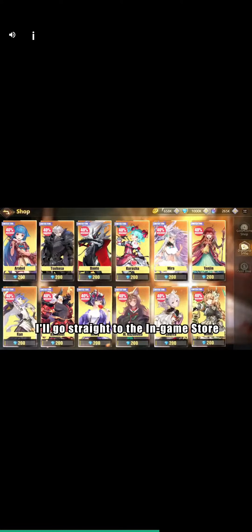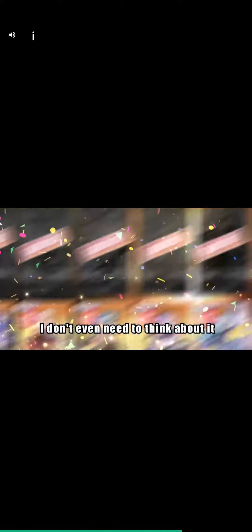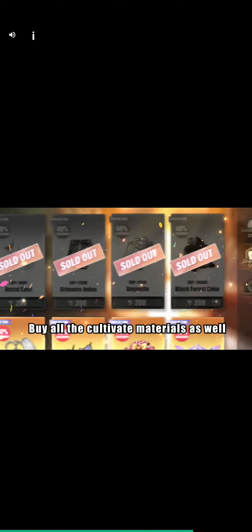I'll go straight to the in-game store. The costumes here all just cost only 100 or 200. I don't even need to think about it — buy them all, of course. Buy all the cultivate materials as well. Equipment upgrade to level 10, and my VIP reaches VIP 15 instantly.